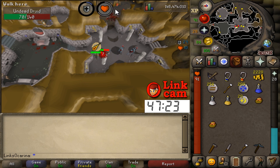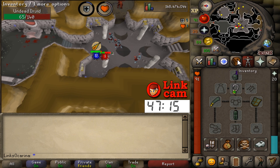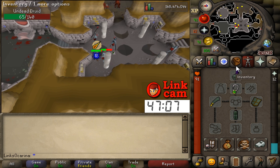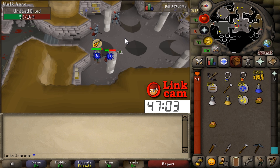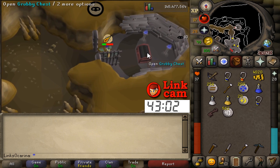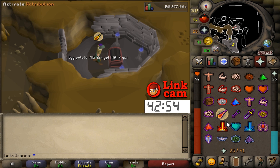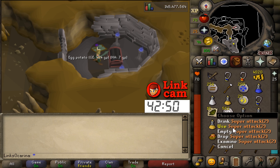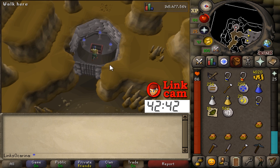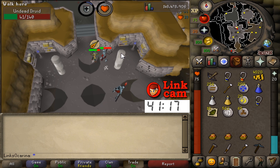We need four kills if I want vambraces as well — four hides. If I just want the body, three kills. I'll probably go for four. Just got to buy emeralds, enchant them, buy some sharks and we're good. Another grubby key! Let's open it — more potatoes, duplicate super defense potion, which is nice but nothing too useful in this one. Looking at four nature runes I didn't use; I could sell the air battle staffs to shops and get money that way.